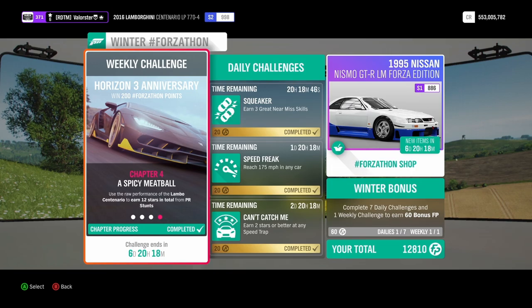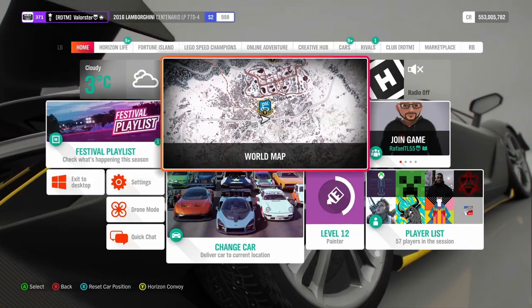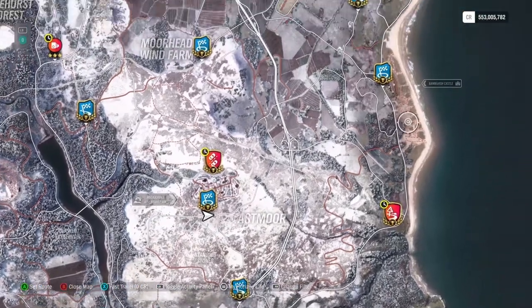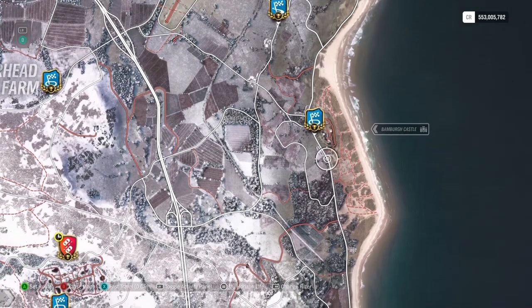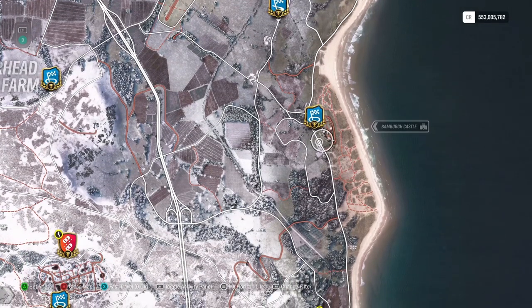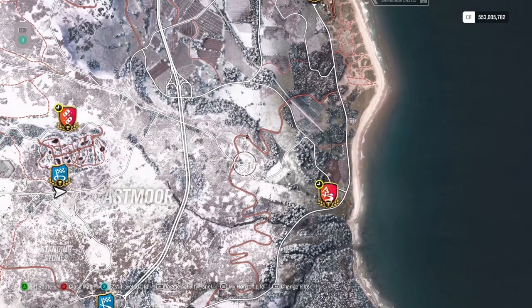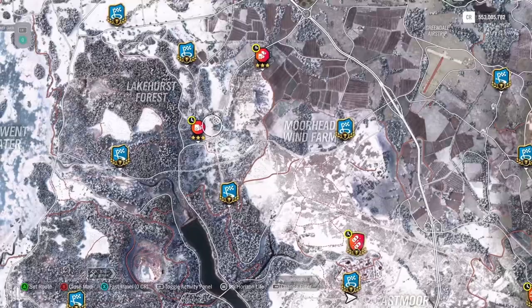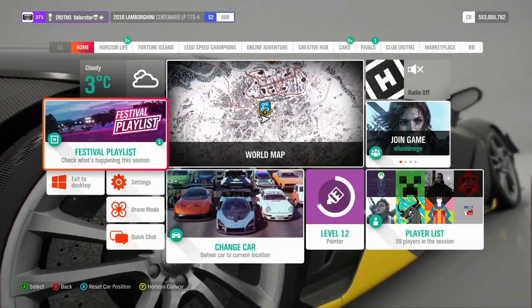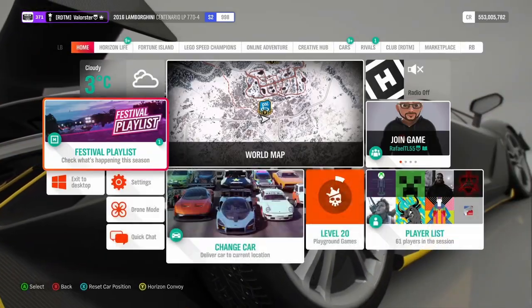The next one is earning 12 stars in total from PR stunts. You can choose whatever PR stunts you want. I took a speed zone where you need to drive at a certain speed. It's combined, so it doesn't matter if you get one, two, or three stars each time — you just need to do PR stunts until you reach 12 stars total.